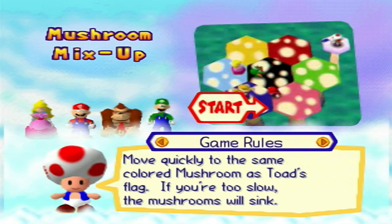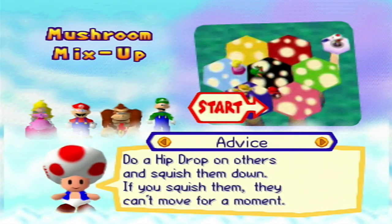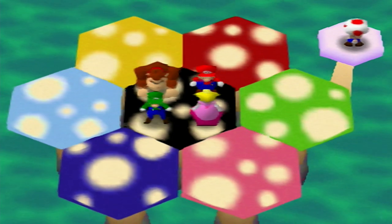Mushroom Mix-Up — move quickly to the same colored mushroom as Toad's flag. If you're too slow the mushrooms will sink. You can jump and hip drop on the other players — if you squish them they can't move for a moment.